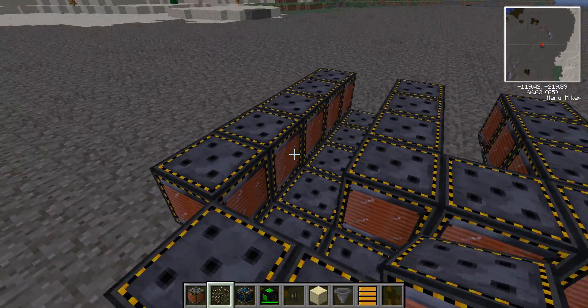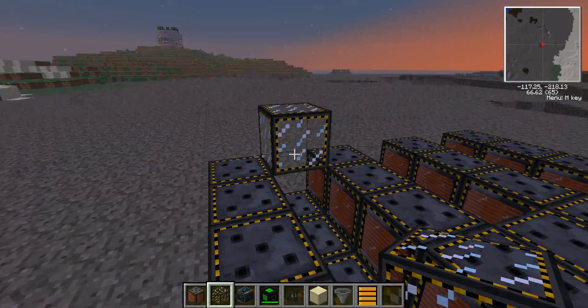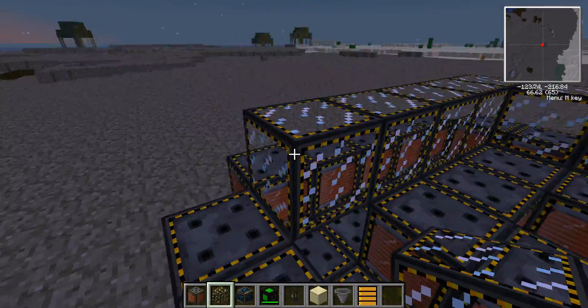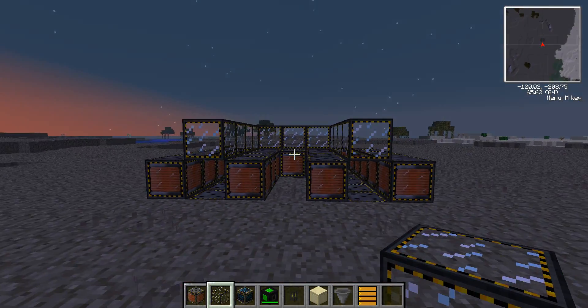Then you can place one here. Then you're just going to need to get some electromagnetic glass and run it across the top here, across the top here, and across the top here. Okay, that's step one.